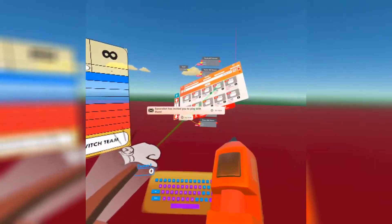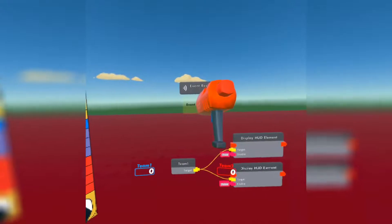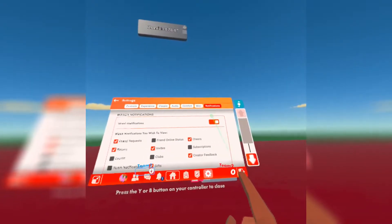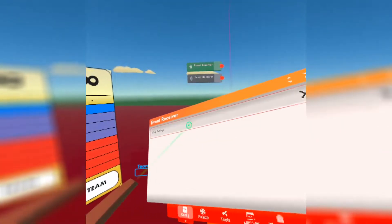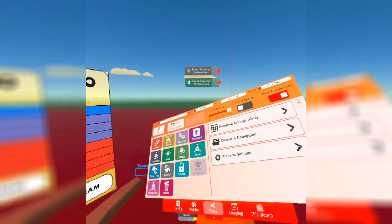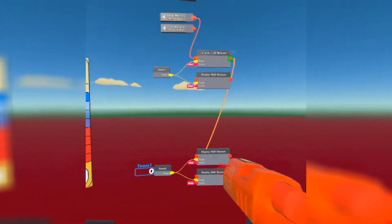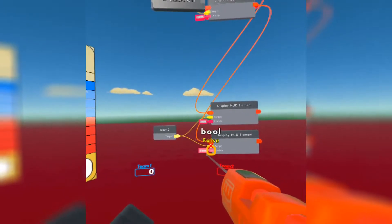Now let's get two event receivers. We're going to make one activate on game start and one activate on game end. Connect game start to display the HUD element, and game end to take away the HUD element — which is why the second display chip is set to false.